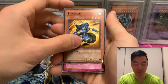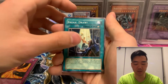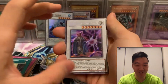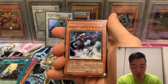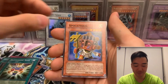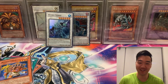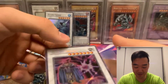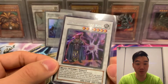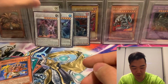Absolute Power Force pack: Tri-Killer, Meteor Flare — let's smash Dash the Collector! Zeman the Ape King — Secret Rare! Let's go, baby! Skull Conductor, Power Supplier, Changing Destiny, Reptilian Range, Pot of Kill. I think I might beat you in this battle, Dash. I'm just happy to pull a Secret Rare from a 2010 pack. Absolute Power Force — very nice. We're two for two!